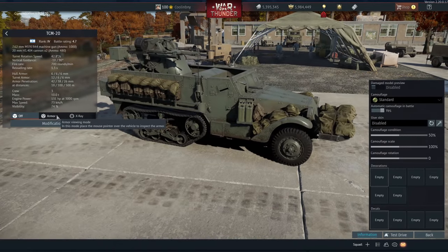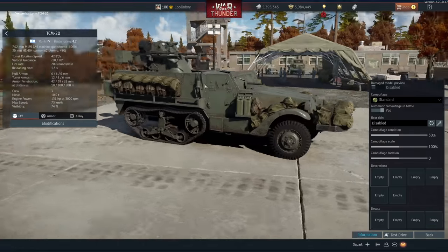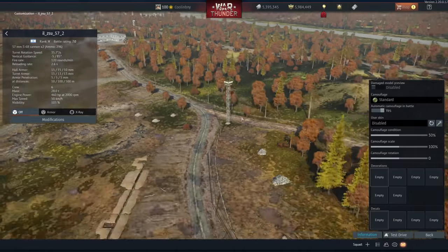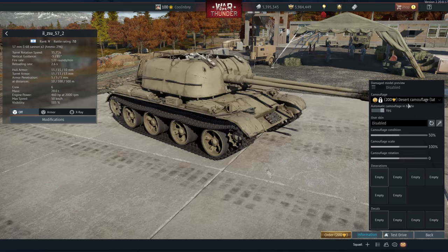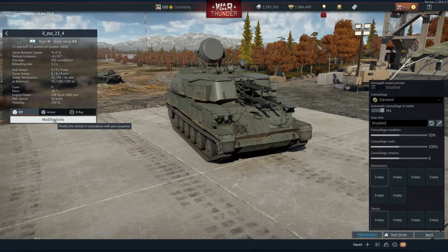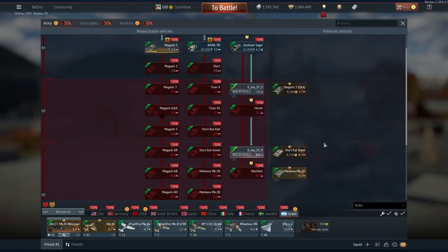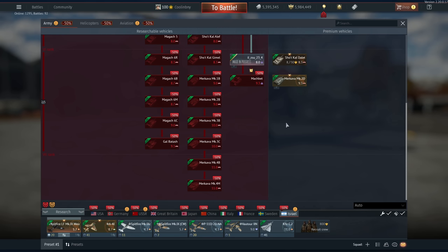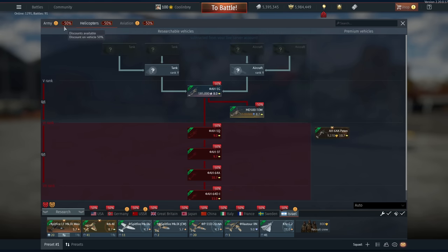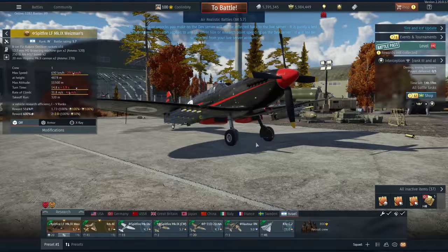For the Israeli ground forces tech tree, we are getting new SPAA. There's a 4.7 BR SPAA — the lowest BR vehicle in the Israeli ground tech tree — with an LMG plus two 20mm cannons. You also get the ZSU-57, which is awesome for Israel, and the ZSU-23-4. More SPAA is always better, but Israel still doesn't have a missile-guided SPAA, so they'll still be suffering a bit in that department.